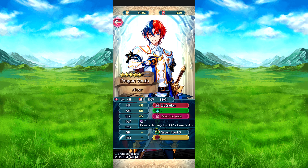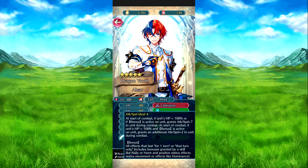He gets a resilience boost of 30% of his attack thanks to the weapon. Attack Speed Ideal 4: at the start of combat, if his speed has a bonus active on him, attack and speed plus 7. If both conditions are met, you get a plus 2 bonus for a total of 9. It's just any buff effects, so that charge effect will work.